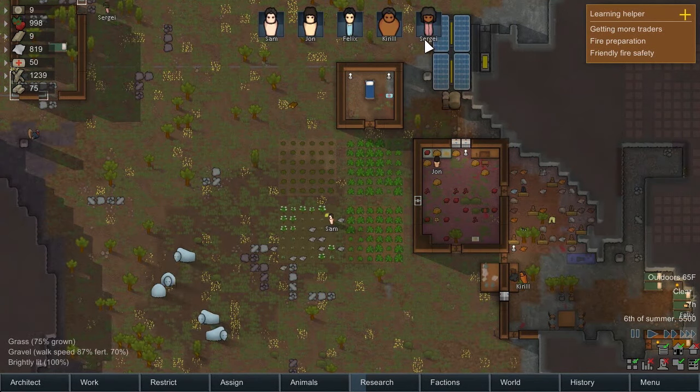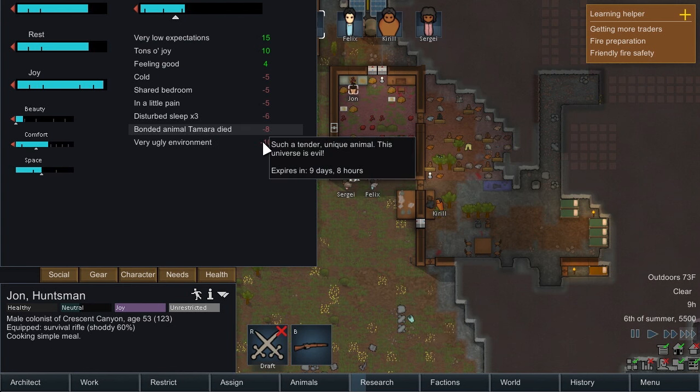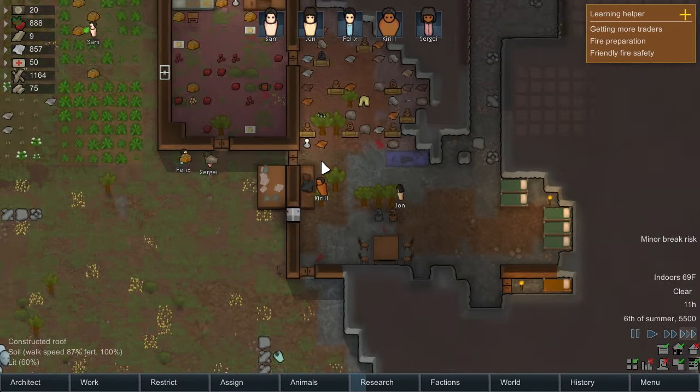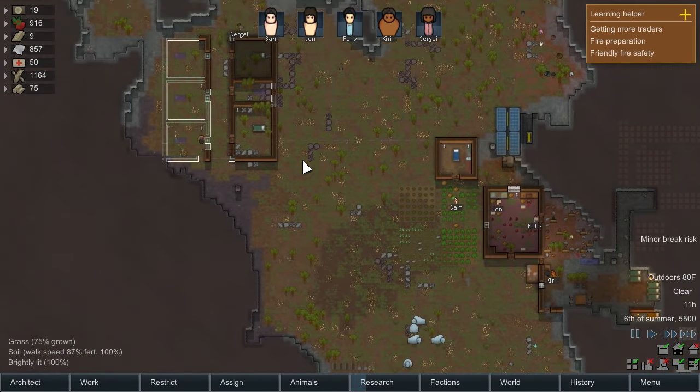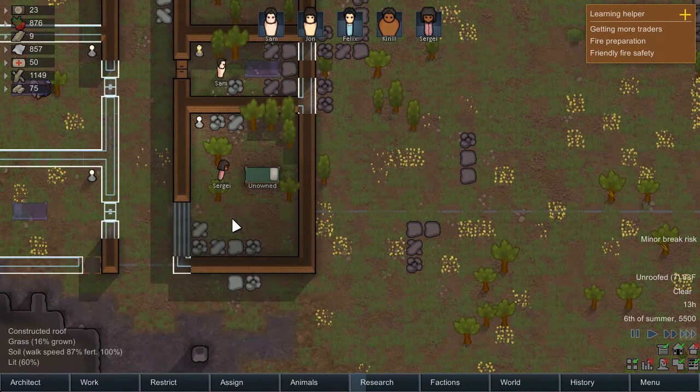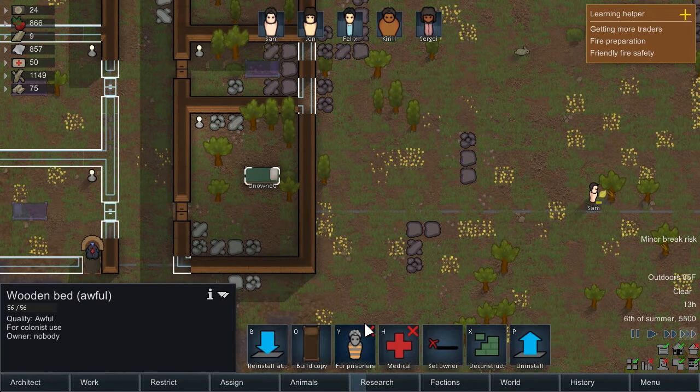John is on Joy all the time — his pet died, yeah. Minor break risk. He's got a cold, which is really gonna hurt. Once we get this bed and walls built, we can give him his own bedroom. We've got one built here. We'll make this for Sam. That should be good.